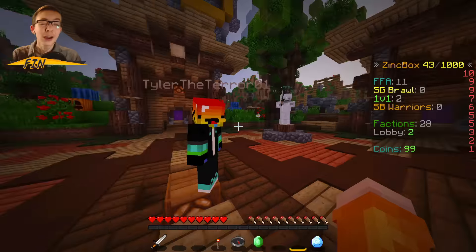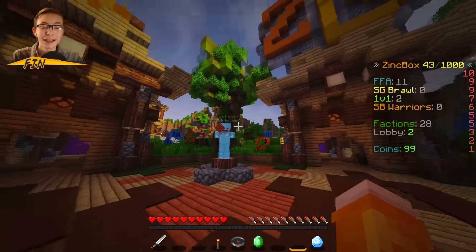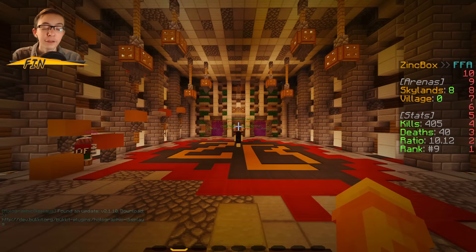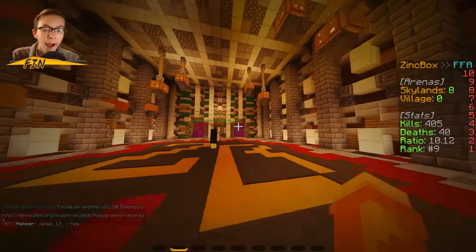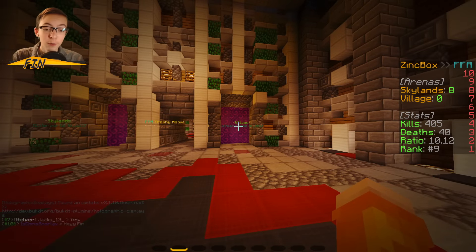We actually did the most changes to Factions — we've practically completely revamped it at this point. We did do a few changes in FFA. Mainly, we added a brand new FFA map and a new FFA spawn. This area here is being worked on, but we now have a brand new FFA map and the FFA stats have been reset.